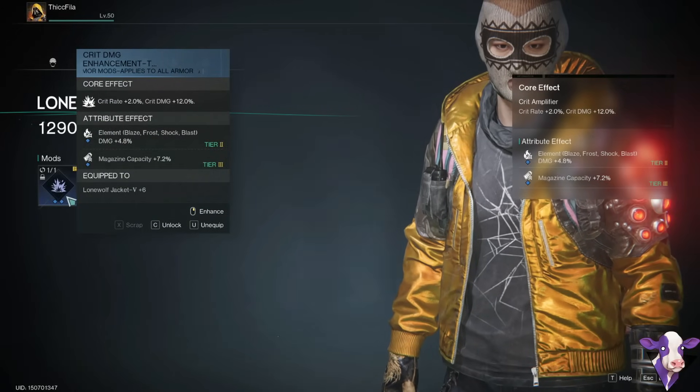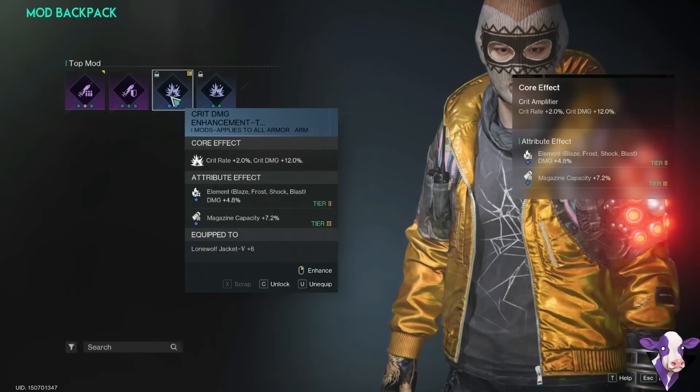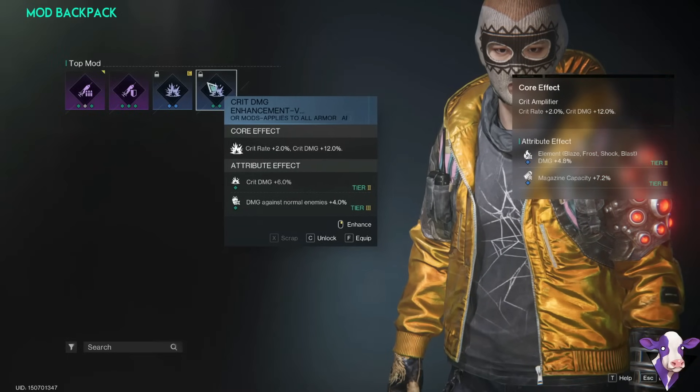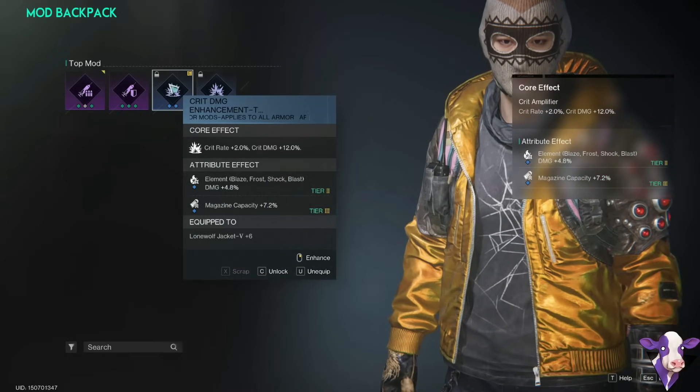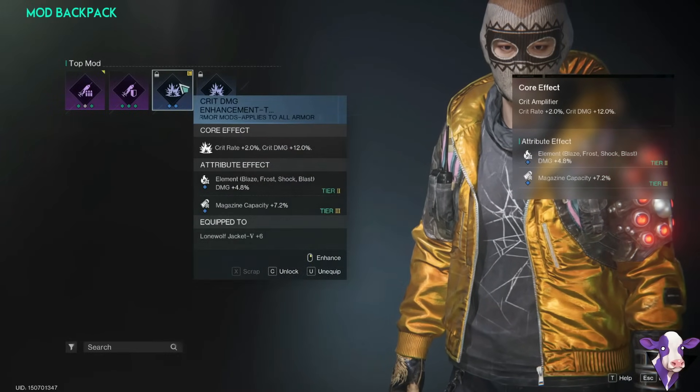For the shirt, I'm wearing a blue Crit Damage mod, and I picked the one with magazine capacity over the one with crit damage. The less we're reloading, the more damage per second we're doing.